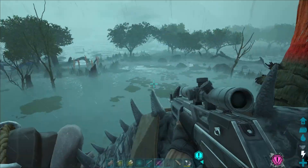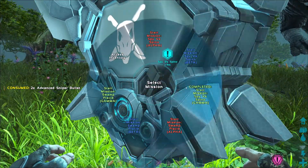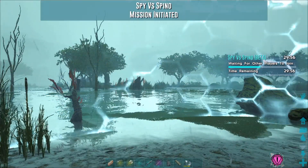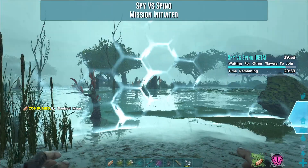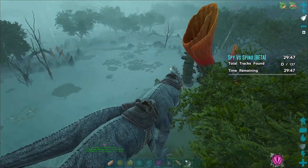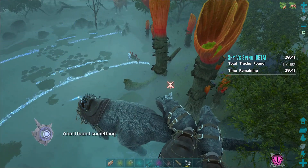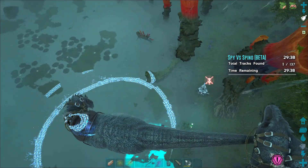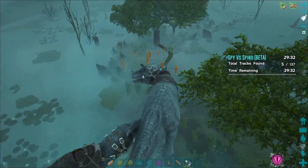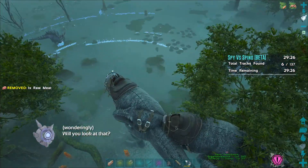We're back here. Let's do Beta of this before we do Gamma of the other one. Because after how smoothly Gamma went, I'm just not that worried even about Beta. It's only Alpha that still worries me a little, but we'll see how Beta goes and then I'll possibly consider doing Alpha. I do think before I do Alpha of Spy vs Spino, I will do Gamma and Beta of the Swamp Seed one just to see.